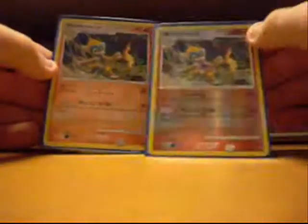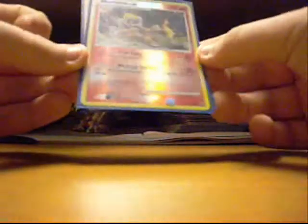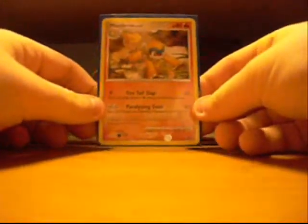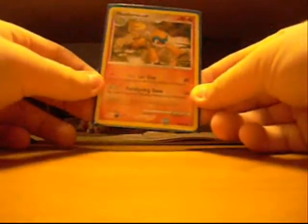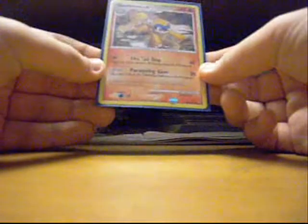Now we got Monferno — two Monfernos, one reverse holo, one normal, from the Majestic Dawn set. They do 30 damage and burn, or 30 plus 30 if I get heads on a flip. These guys do 30 or 60 for one or two energies, it's always good — just solid in the middle of the game, hit hard. I've got this Monferno from Diamond and Pearl Platinum. It does flip a coin to discard a fire energy, and takes one energy and does 40 damage. In my deck there's no drawback, because even if I get tails, that's one more energy in the graveyard — one more energy for Infernape Level X. So he's really good just on his own.